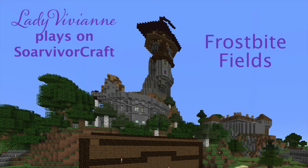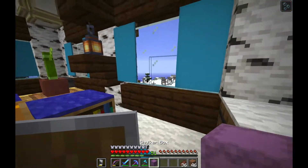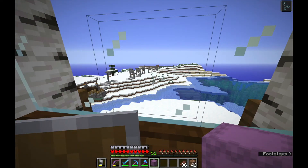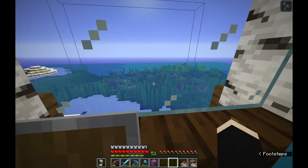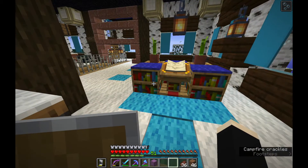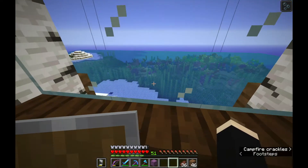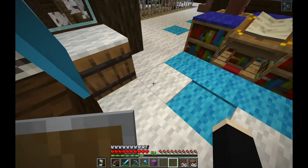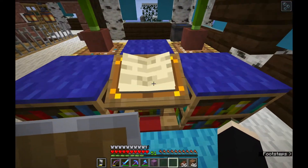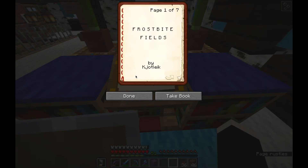Thanks for joining me today. Here we are in SurvivorCraft and we are going to take a quick tour of Schutlik's Frostbite Fields. We warp into this beautiful welcome center that he's created here, and it has a beautiful warm ocean off the coast. We read the book up to start at the beginning — it says 'Frostbite Fields by Schutlik.'